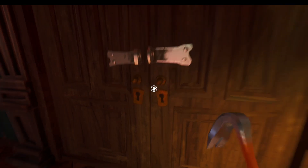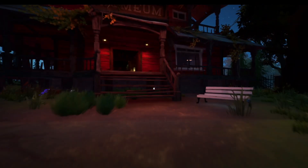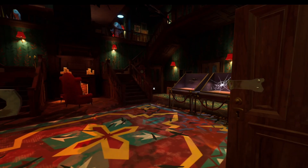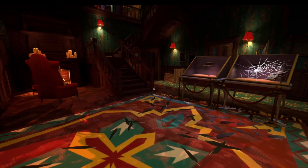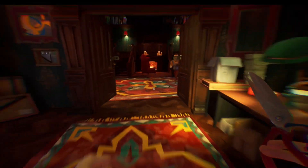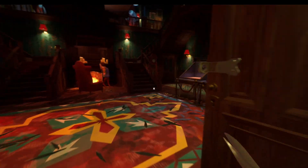So the first house is right up there. The next two houses are actually just inside this first room. Got the scissors just about. Once we've got the scissors, what we need to do is go in and cut the cobweb and get the first house.